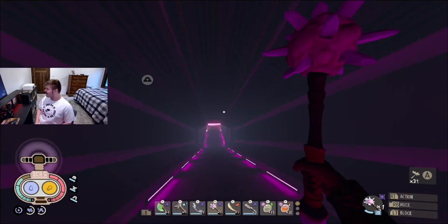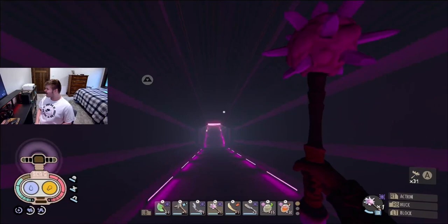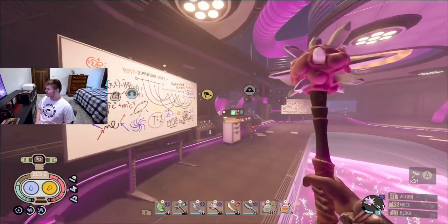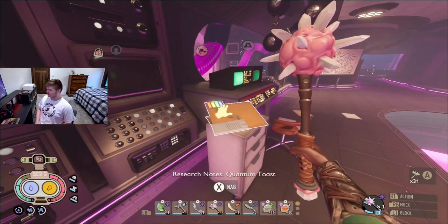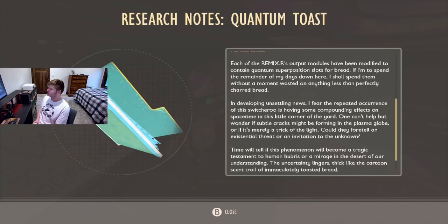The secret door will finally open, and it reveals this Omnibus Lab. There is a massive pool of raw science down here. This is actually my first reaction. There's Quantum Toast — there's actually a new Intel down here called Quantum Toast.